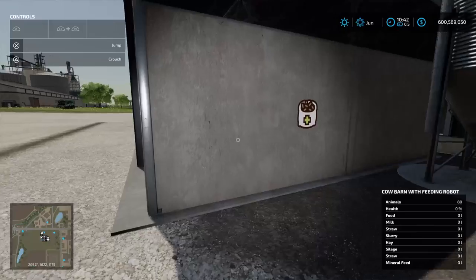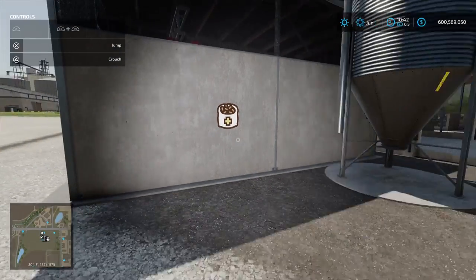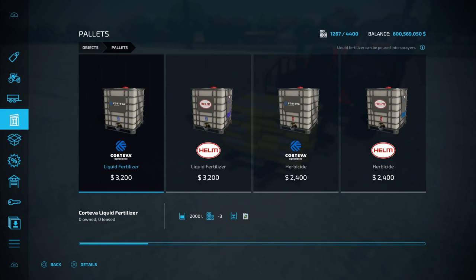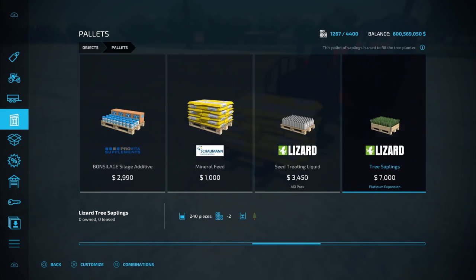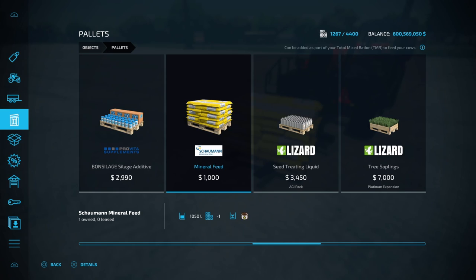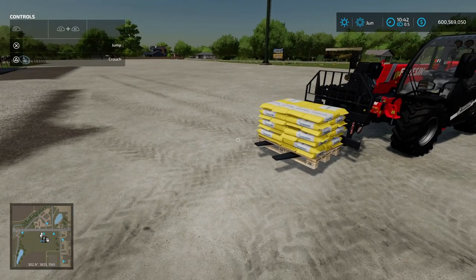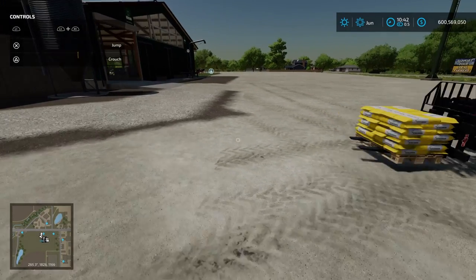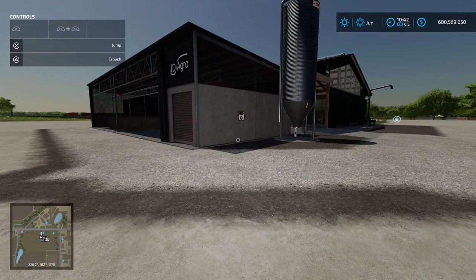Mineral feed lives out here, signified by this icon here. I've got some mineral feed on a pallet just there ready to go. If you want to find the mineral feed it's in the shop under the pallet section - scrolling over to the right it is the Shalman mineral feed at $1,000. It's debatable whether mineral feed actually does anything for your cows and TMR, but it is advisable to use it to make sure you're getting maximum benefit.